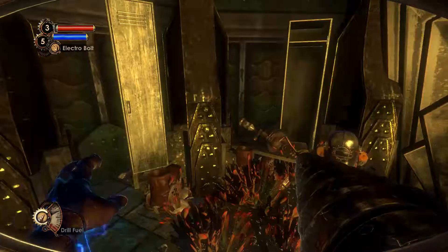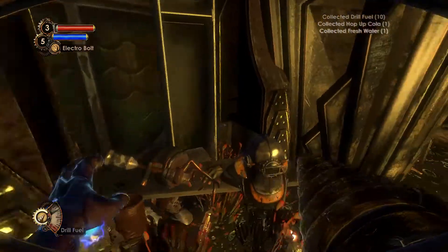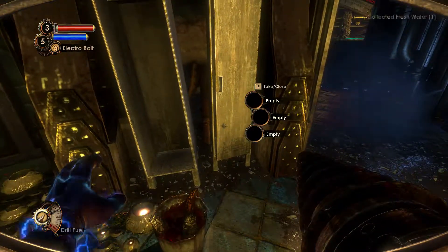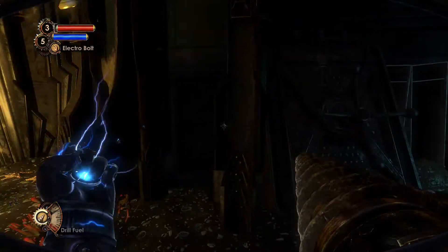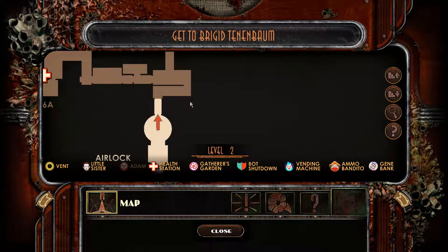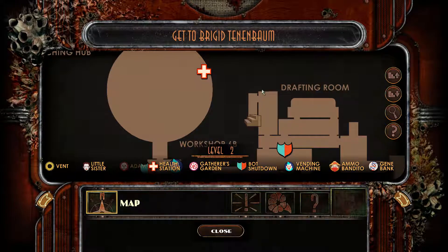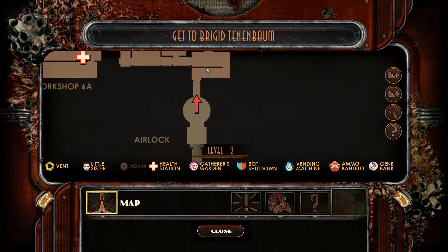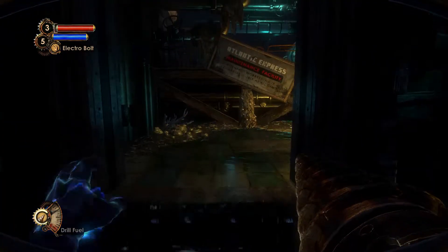Let's see — locker! That's some good stuff right there. Another locker. Get some fresh water, because why not? I think we're good to go. Where is Tenenbaum? Tenenbaum is quite a ways away — holy crap. I don't think she's nearby. My god, that's a long ways away. Atlantic Express maintenance facility.